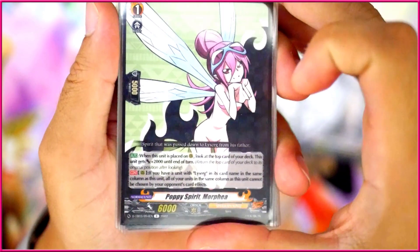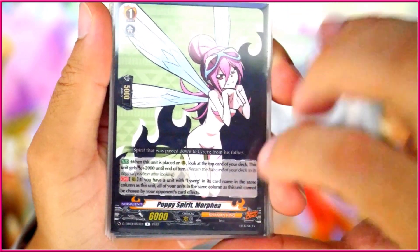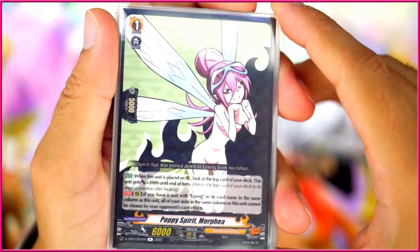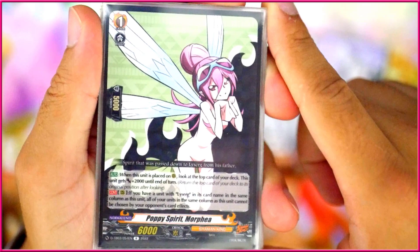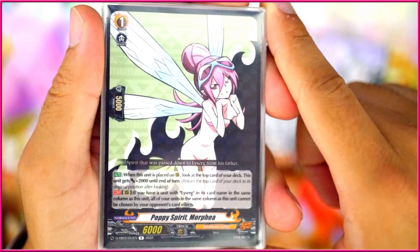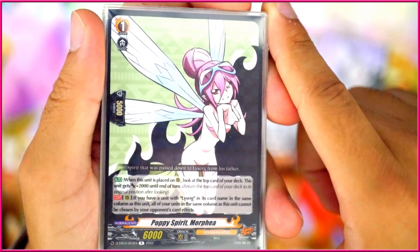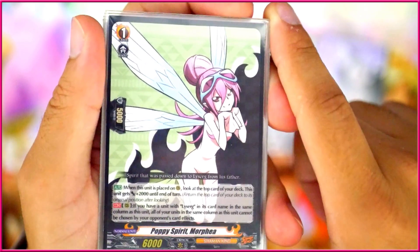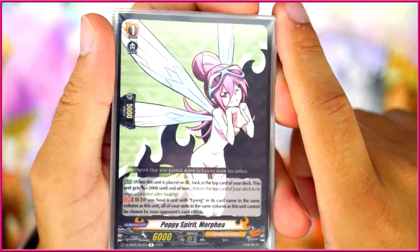Puppy Spirit Morphina is the one called out by Dowsing User Le Surge — a different Morphina from the one the ride deck calls out. This card has two abilities: when placed on Rearguard Circle, you look at the top card of your deck and leave it there, and she gets 2k until end of that turn — so 6k base, 8k for that one turn. Then if you have a Le Surge unit in the same column, all units in that column cannot be chosen by your opponent's card effects. So she's basically an Impix as a booster, protecting herself and Le Surge against things like Gravidia that try to blow up your field.